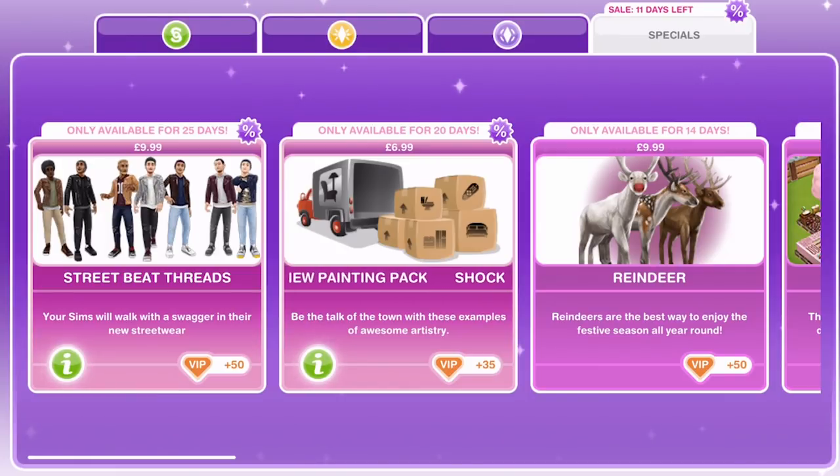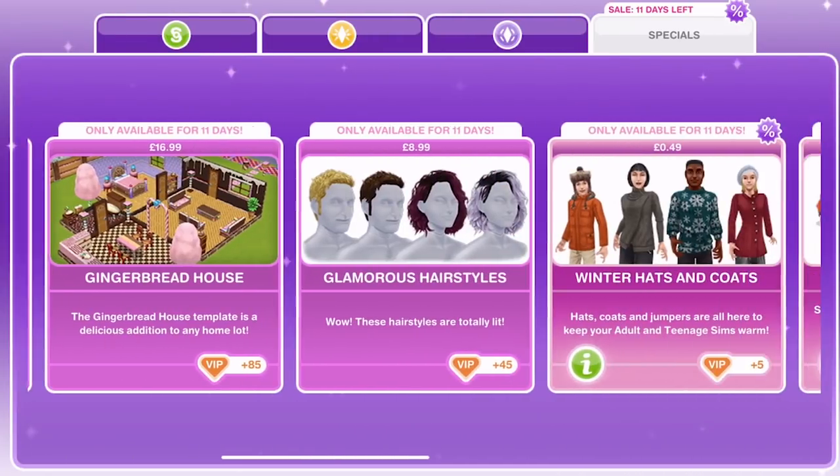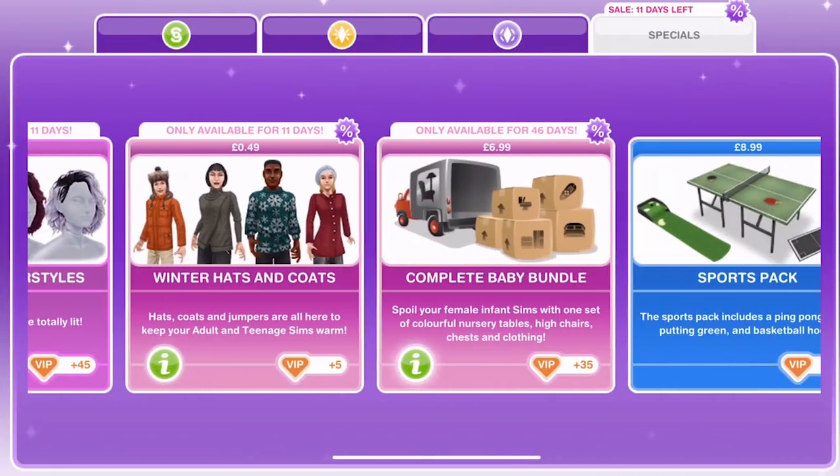It is called Sims Free Play — you don't have to spend any money to enjoy the game. But quite often there are some different clothes, furniture packs, and pets available. You can see what I have on offer in my online store in this game at the moment.